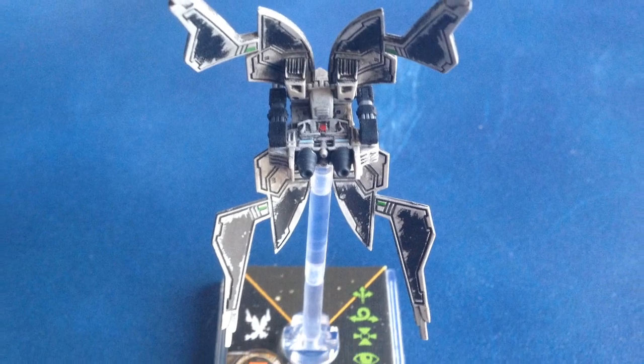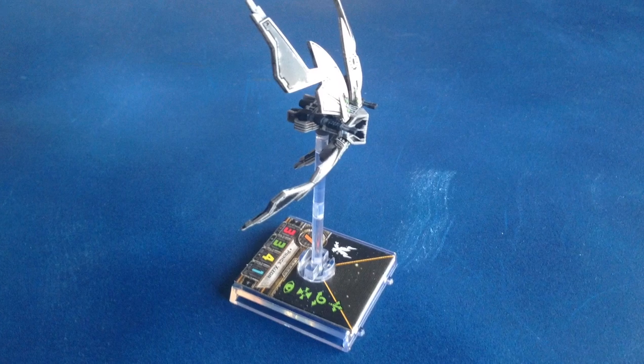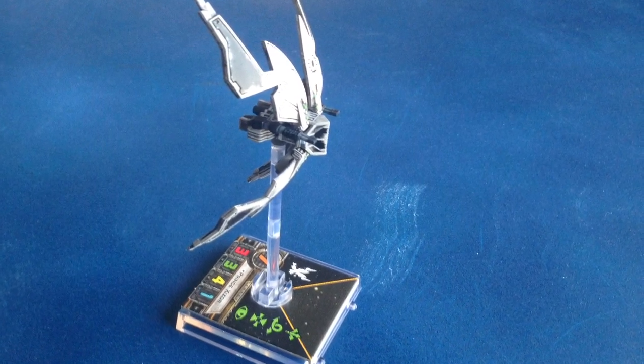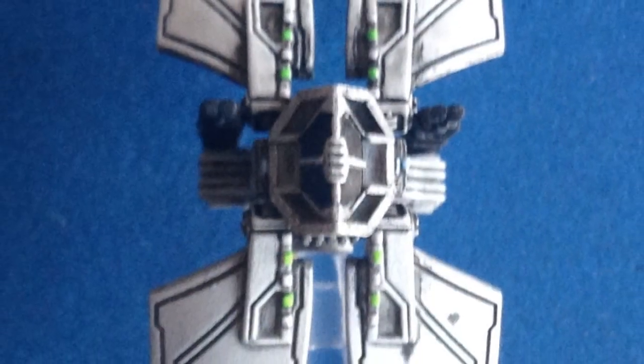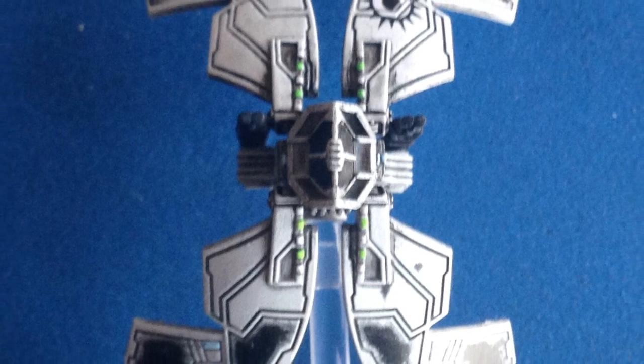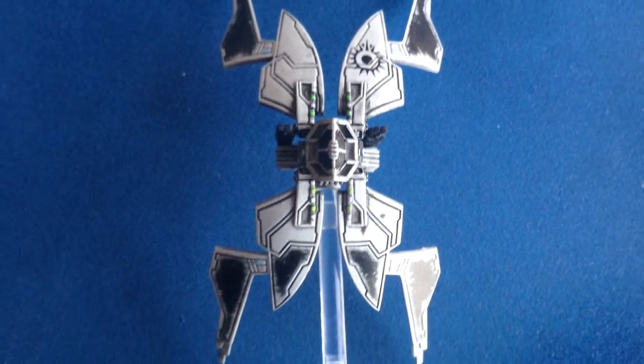The Star Viper is a very cool ship with a striking profile — it reminds me of something out of the Tron series. In X-Wing terms, the Star Viper is the Scum faction's primary arc dodger, comparable to the TIE Interceptor or A-Wing in terms of maneuverability. It excels at precise positioning and avoiding enemy fire.